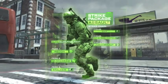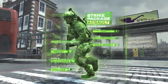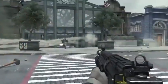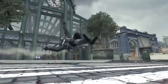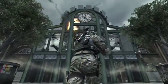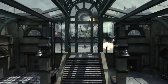Recon is perk 1 — explosive damage marks on the HUD. Quick Draw is faster aim down sights, and Stalker is faster movement while aiming down sights. Here we've got like a British train terminal, and he calls in his Pave Low-type thing, the AH6 Overwatch.